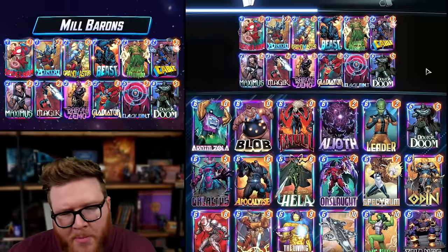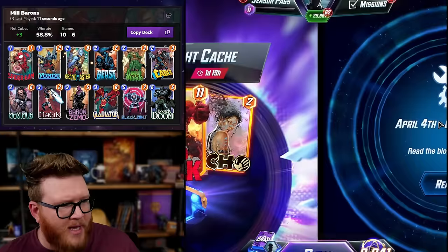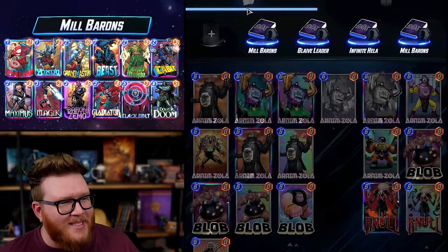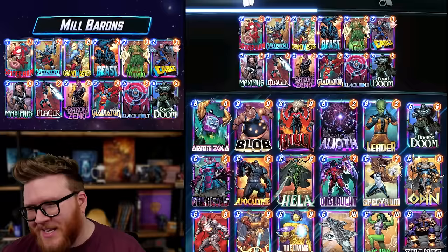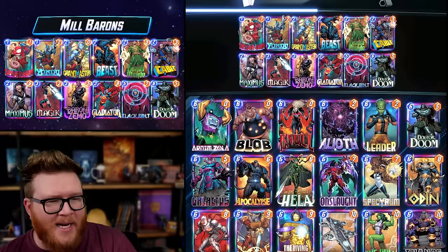I had a pretty nice little run with this, but it was bolstered a bit because the featured location today happened to be Comertage — which wasn't planned, but was quite fortuitous. Doubling up all those on-reveals for your Yondus, Cables, and Baron Zemos can make this deck even sillier. It's a bit of a meme build, a fun-focused build, and it was just magnified times a million with that hot location.